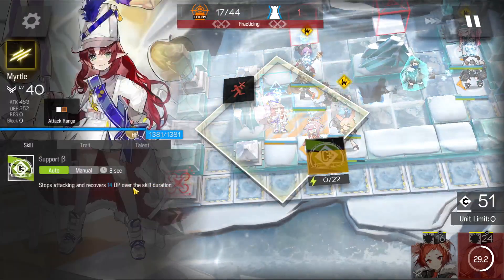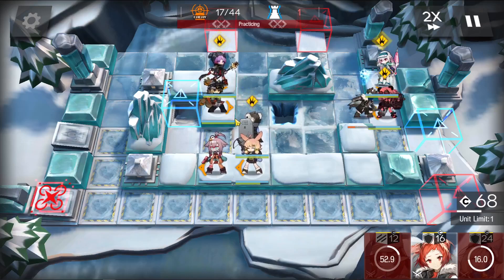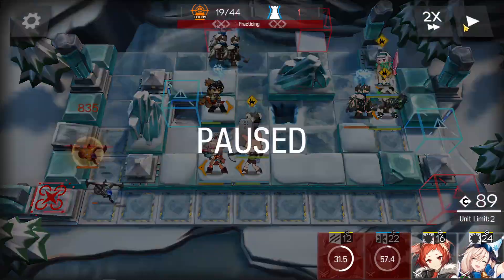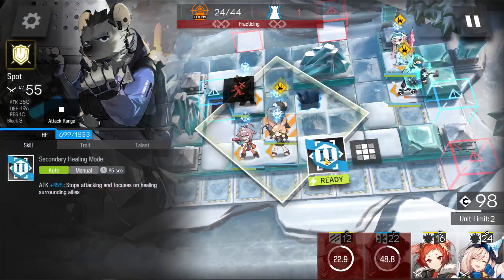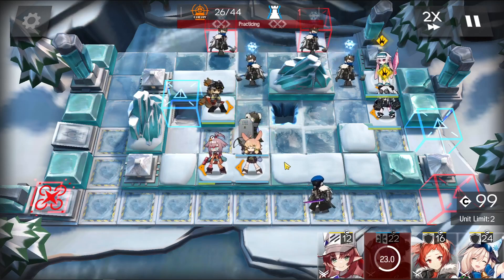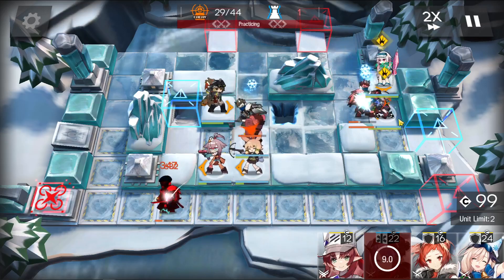Let's retreat Myrtle. I guess we could activate her skill, because she's going to get knocked out anyway. Now let's activate Spot's skill. And your Hibiscus will come back in time — you should do fine. Make sure that you bring out your Hibiscus immediately when she becomes available.